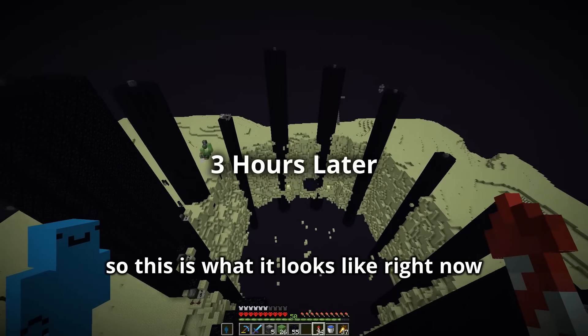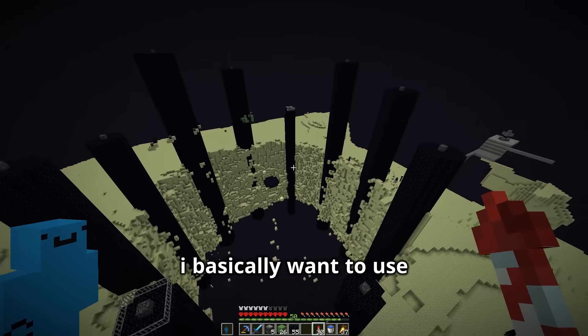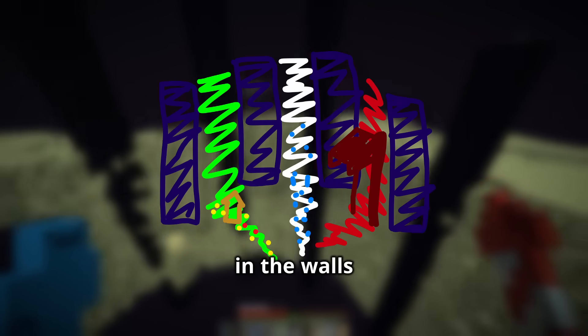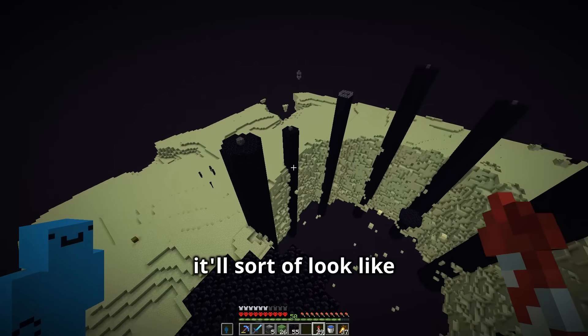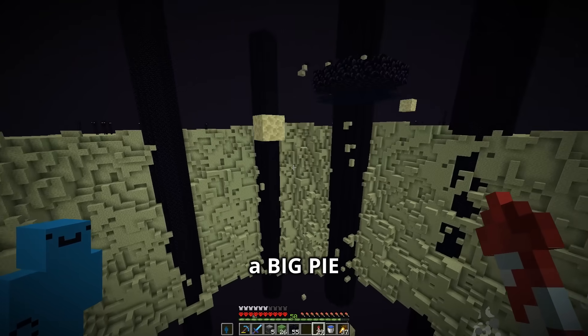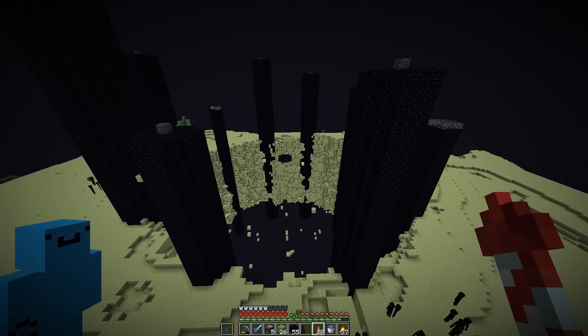So this is what it looks like right now. I have a really cool idea for what I want this place to look like. I basically want to use the obsidian pillars here to separate different biomes that I make in the walls and on the floor. So by the end of it, it'll sort of look like a biome pie — the End pie.